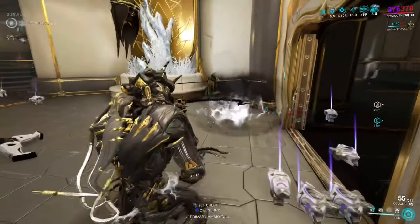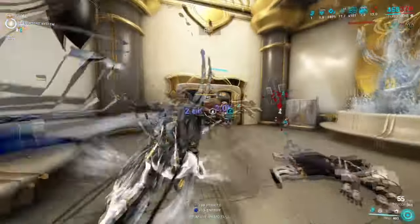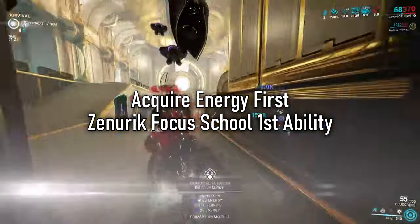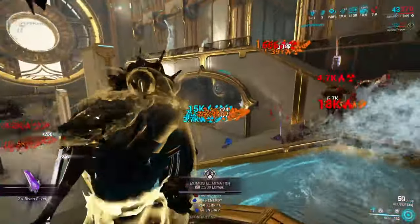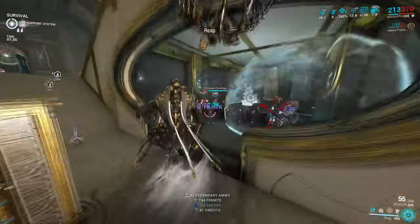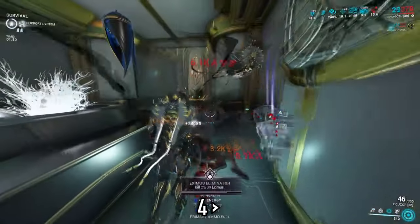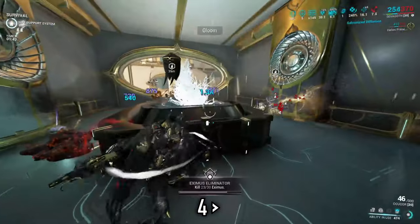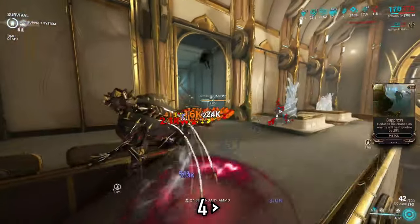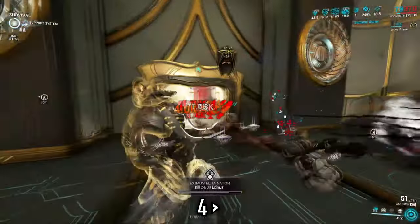Ability rotations. Thankfully, this build is pretty simple since it's mostly a run-and-gun style. With my current build in mind, the first thing I want to do is build up my energy. I usually do that by bringing the Zenurik Focus School and casting its first ability to give me some energy over time. I might hit a crate or two to check for some lucky energy orbs. From there, I usually go in this order — we're going to apply the weapon damage buff ability first. In my case, that's Xata's Whisper to increase my weapon damage output.